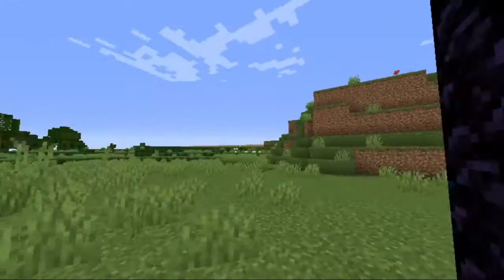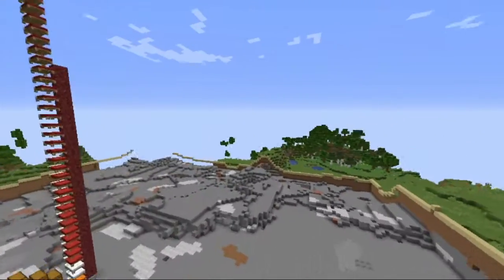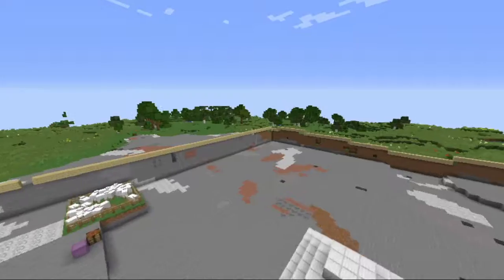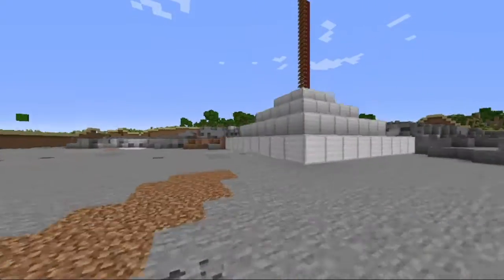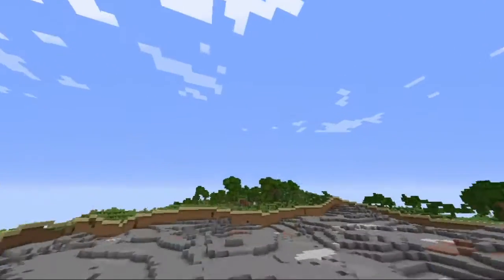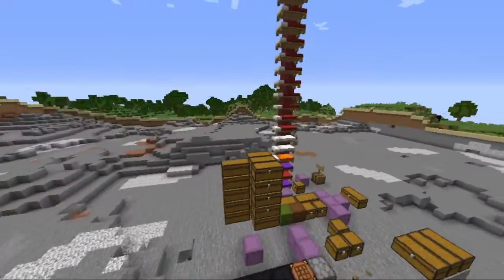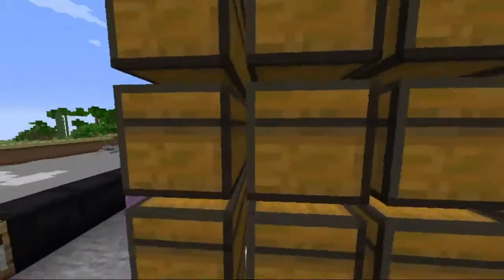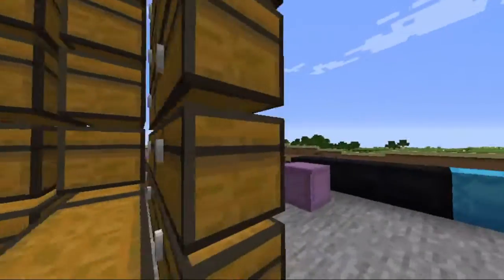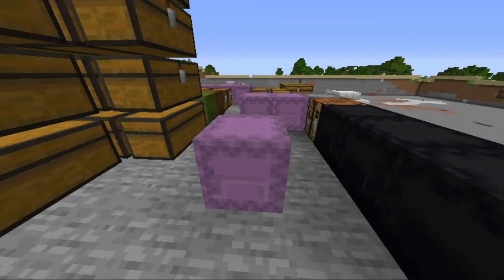This is also why we needed the beacon last episode — if you want to do this by hand without the beacon, it's going to take a lot of time. As you can see, I already got the dirt and grass layer done and I'm now flattening it out. Right here is my chest monster, with a lot of dirt, even more dirt, stone, and grass.